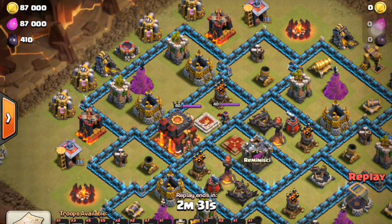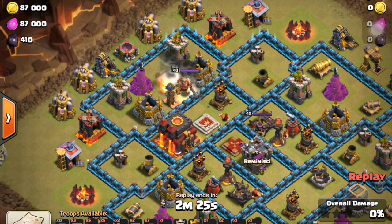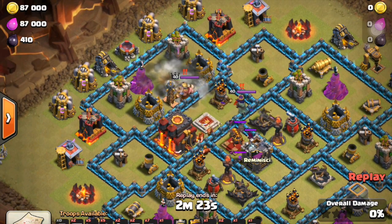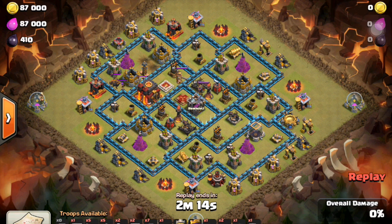As I said before, he's going to lure the CC and he's going to use the defect in this base. And there are double bombs. Then he drops some giants to lure out the CC, and they have a wizard, a witch, and a lava hound. He uses giants to lure them to the corner.